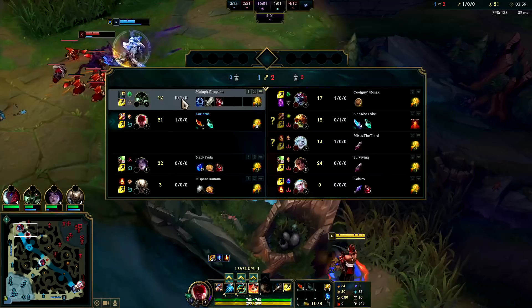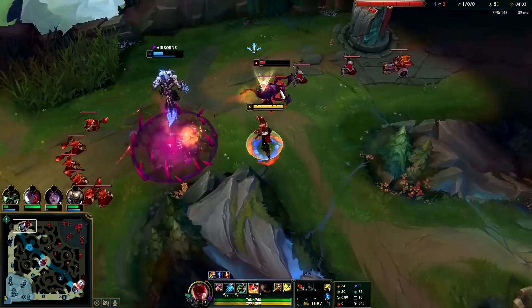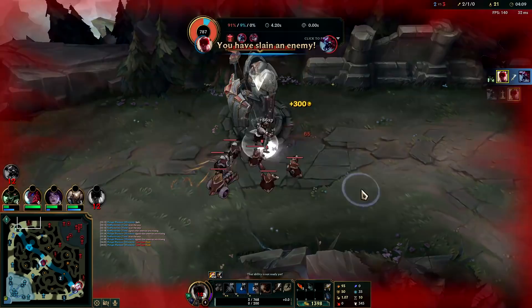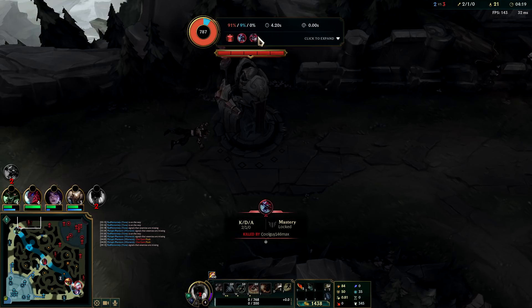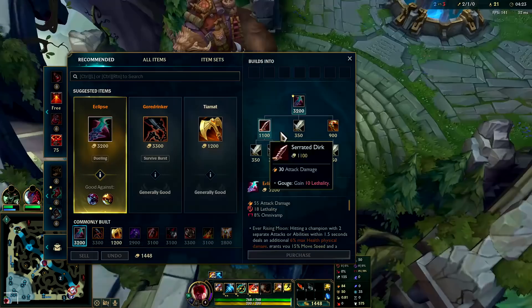Might be able to get Cho'Gath here if Warwick plays it. After Cho'Gath flashed, I overcommitted — I could have flashed on him sooner and maybe Warwick jumped out. I was just a little bit indecisive. It's whatever.